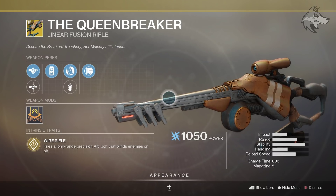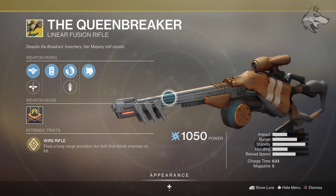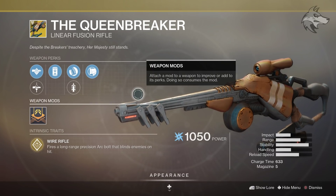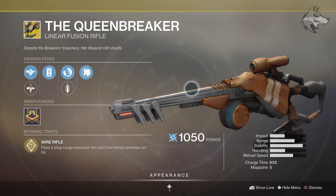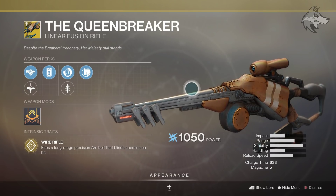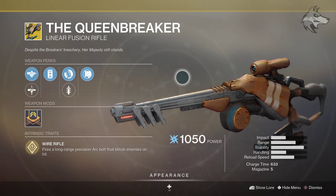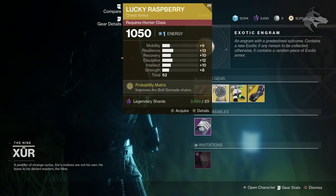For the Queen Breaker, the weapon this week, it comes with Wire Rifle and fires a long-range precision arc bolt that blinds enemies on hit. This thing's pretty lethal inside of the Crucible — it's had its ups and downs over the years, but definitely a lot of fun if you're into precision shooting. I'd recommend you try it out if you've never used it.